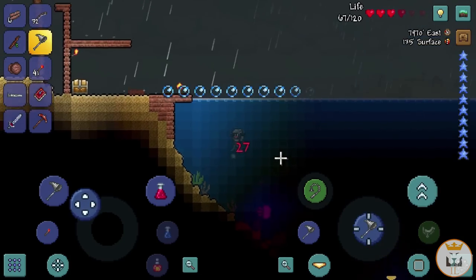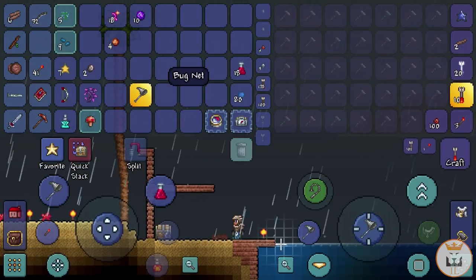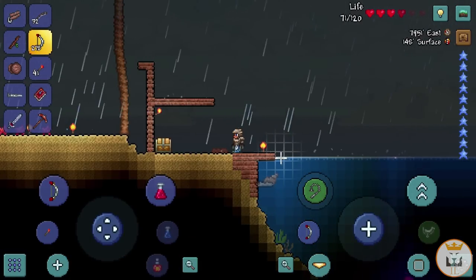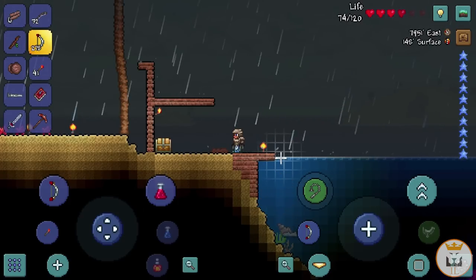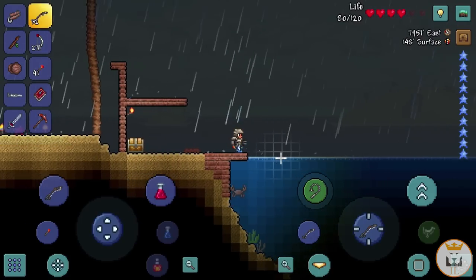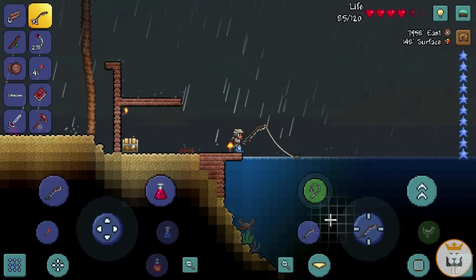In future episodes, once we get the Reaver Shark we can go to the Crimson, break one of the Crimson Hearts which will hopefully spawn a meteorite. We'll get some meteorite armor and hopefully the Space Gun, because with meteorite armor the Space Gun won't use any mana, which is amazing.